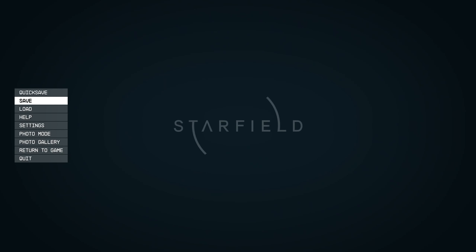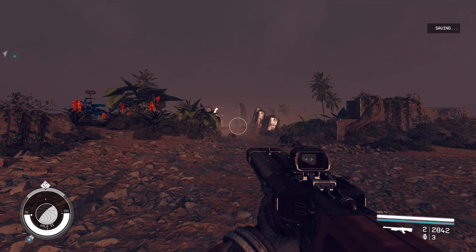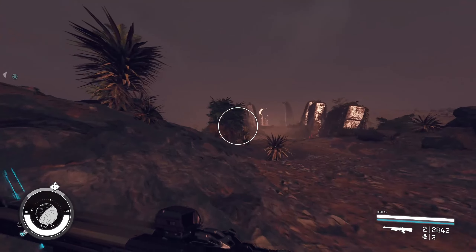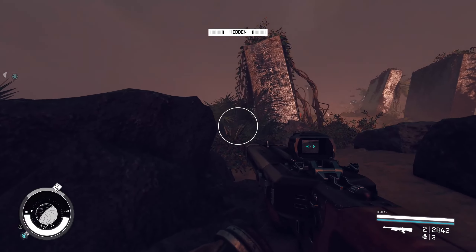I'm going to save my game first just in case. Looking at star powers — if I do anti-grav, that might be good. I'm going to try and do a sneak attack to start things off, see if that'll work.